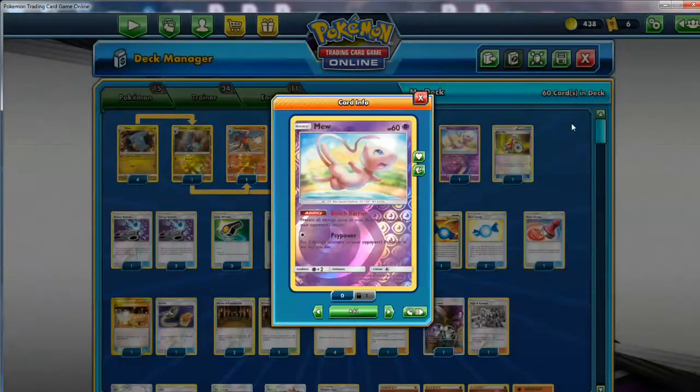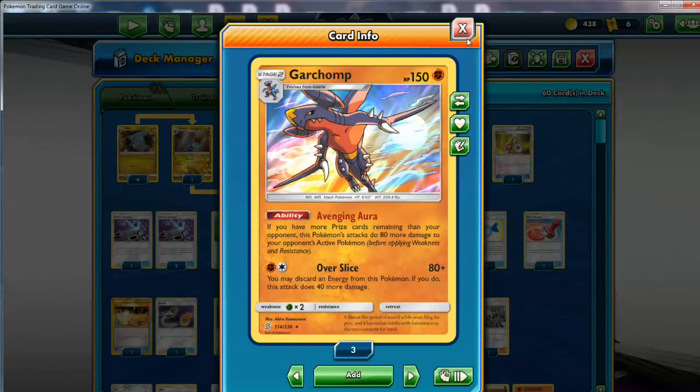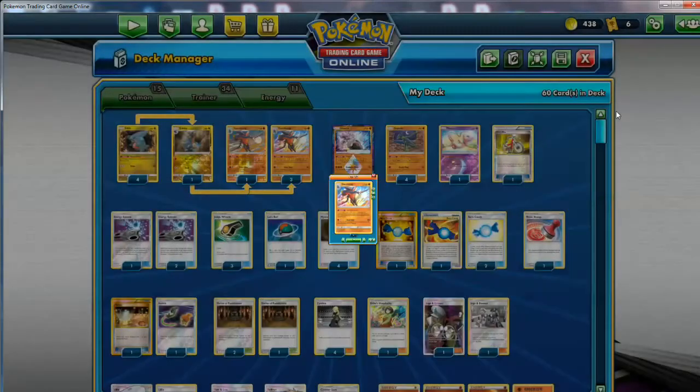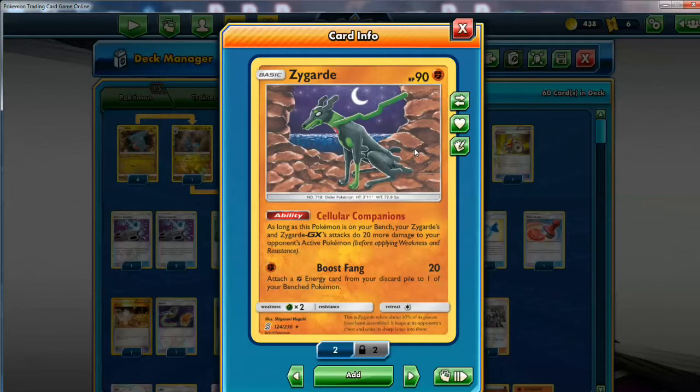Garchomp can do 220 at maximum if you're discarding an energy, if you have Diancie down, and if you have Avenging Aura activated. But it's still not enough for the Tag Team GXs. So what we're going to do is run a maximum amount of this Zygarde. This Pokemon is really good, and I finally managed to get a complete playset. It just works really nicely in this deck - I've made plenty of Stage 2 decks where you use a Pokemon that grabs energy while you set up and do damage, and this Pokemon is no different.